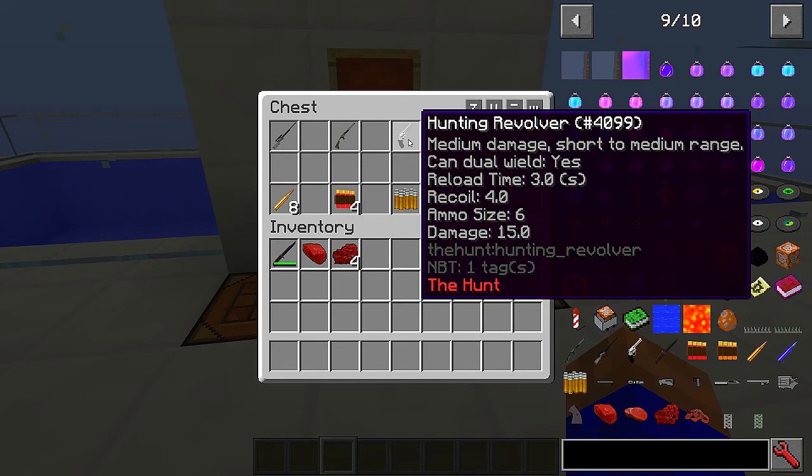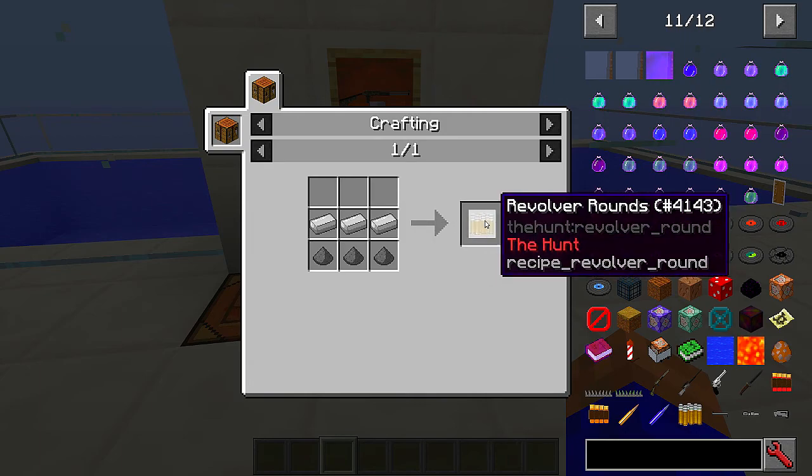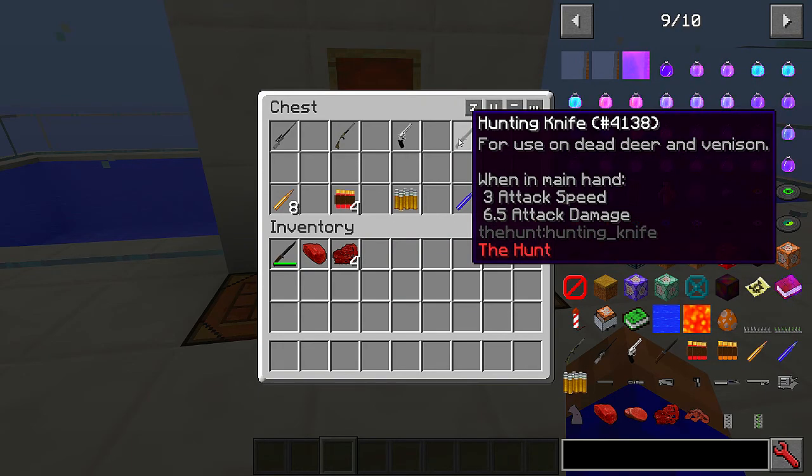Next up is the hunting revolver: medium damage, short to medium range. It takes revolver rounds. When you first craft a gun it will be fully loaded for you, and then all you have to do to reload it is make sure you've got the right bullets for the right gun in your inventory - when you click on it, it'll load it all up for you. For revolver rounds: three bits of iron and three bits of gunpowder.